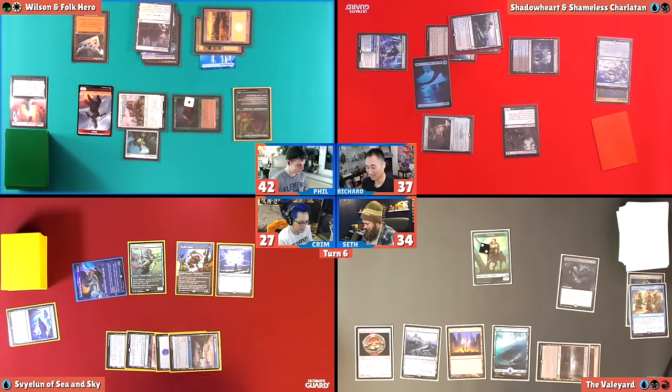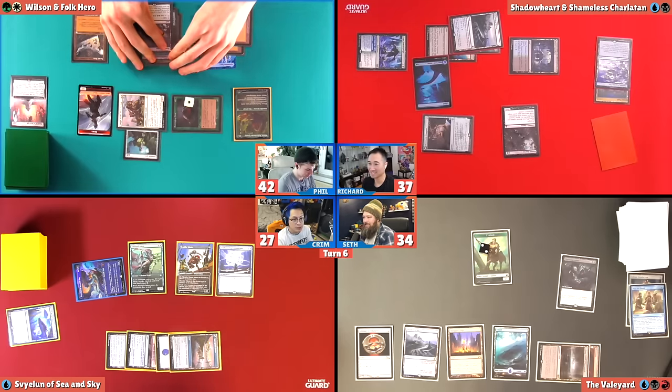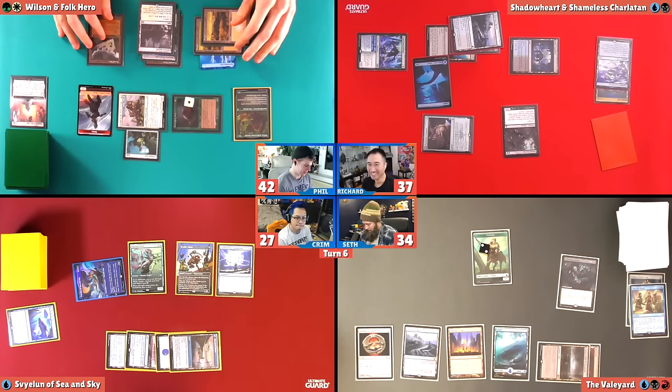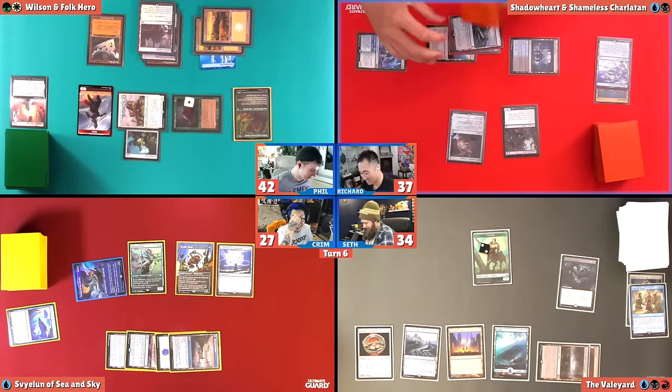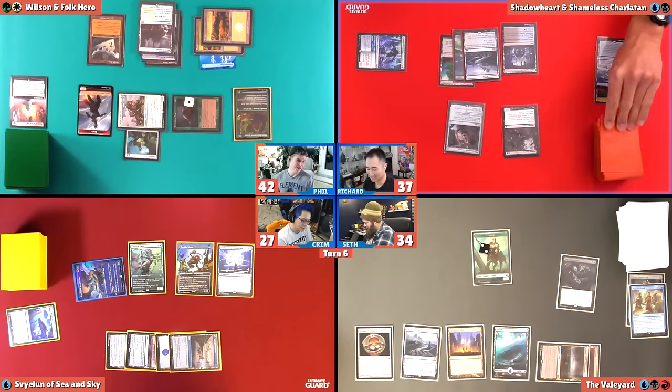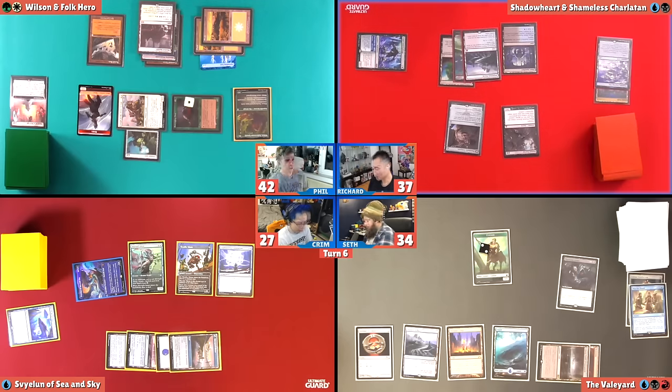Phil's board is getting big, but he's leaving up mana. I bet Phil has... do you have Toxic Deluge protection, Phil? They do. This is why you get off early. I guess Clever Consumant — Teferi's Protection. I do play this in every wedding. I don't play Teferi's Pro, but I do play Clever Consumant. I have stopped playing Teferi's Pro a long time ago.